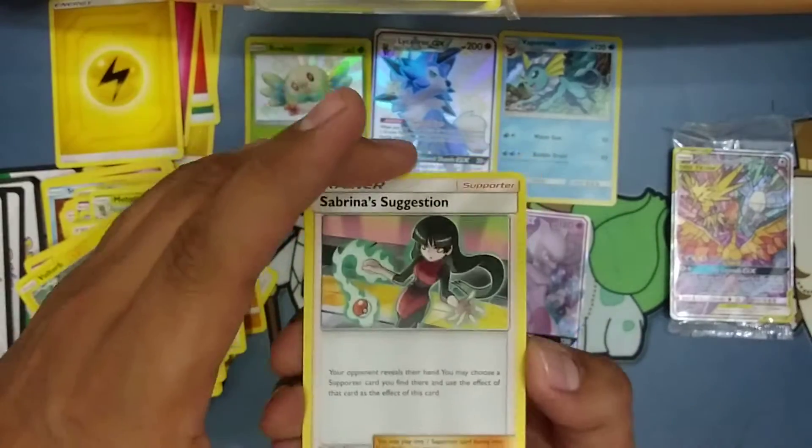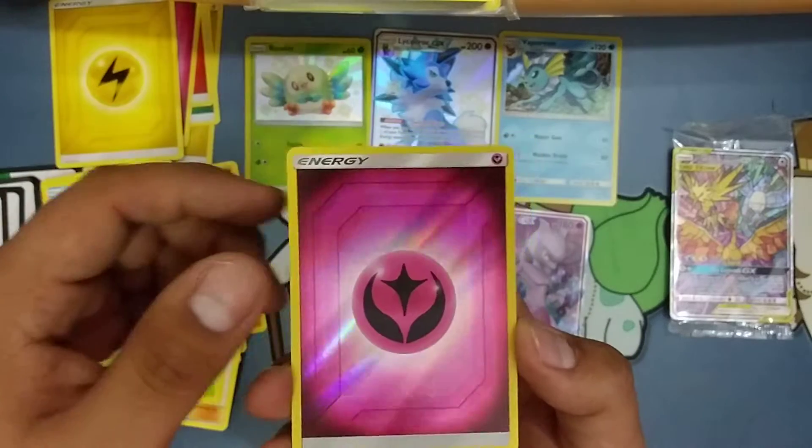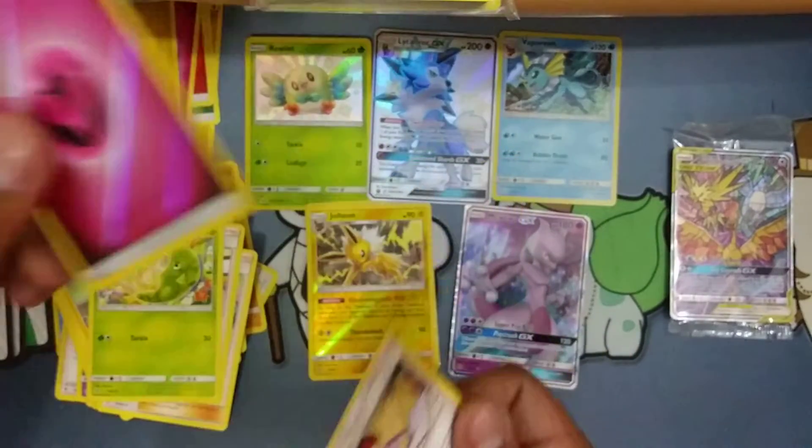In this pack we got Sabrina's Suggestion, Pokémon Center Lady, Metapod, Reverse Fairy Energy — do have that one — and Bulk's Analysis.